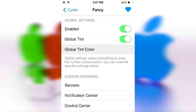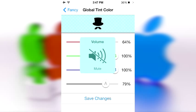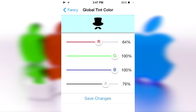So let's go ahead and mess with that. As you can see, my HUD for the volume is also blue, so that looks pretty awesome.